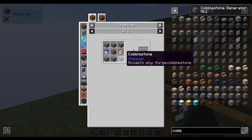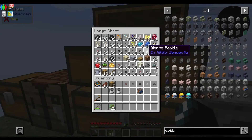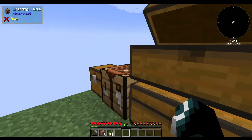Now, the tier two cobblestone — it's seeing cobblestone. I wonder... accepts any forge cobblestone? Will it accept the other types of stone? It said cobble deepslate. It doesn't look like it, unless I have deepslate here. I'm going to hit K — there we go.